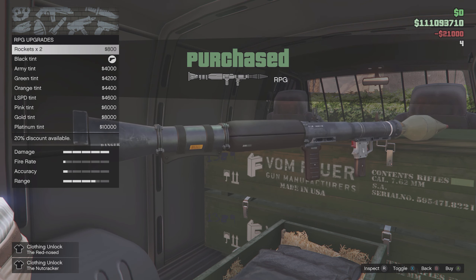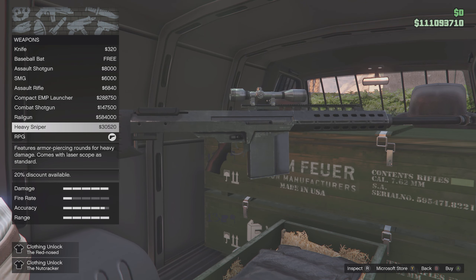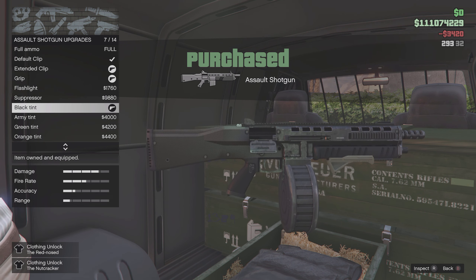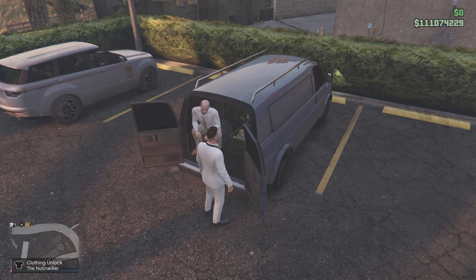As the majority of GTA Online players will know by now, the gun van was recently added to the game. We can purchase a variety of different weapons, including things such as the RPG and the assault shotgun. A less common fact about the gun van is there is no level lock to buying these weapons.